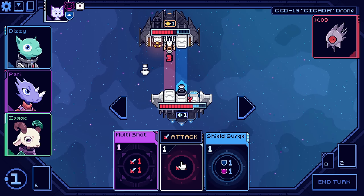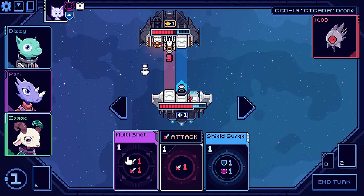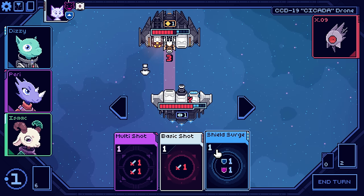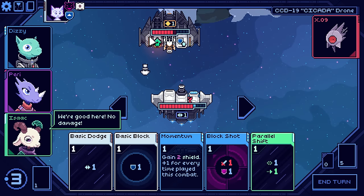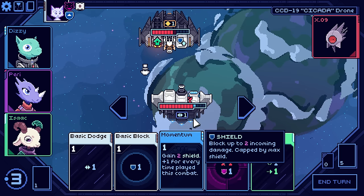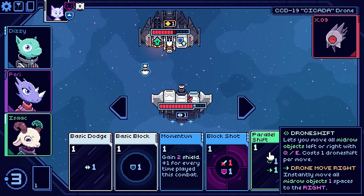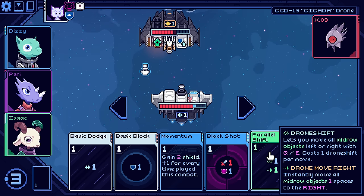I could shield surge, but I do want damage. Because if he starts buffing himself it's going to be a little problematic. We don't heal after a fight now, unfortunately. Maybe I'll play it a little safe, build up those shields. We do get this thing plunking in every turn, so that's kind of cool. Now momentum is giving us two shields. We can just focus on damage. So it lets you move all mid-row objects left to right with Q and E, and it looks like it's going to instantly move it to the right as well. I click that, moves it to the right, and then I can go Q and E to move it in either direction.